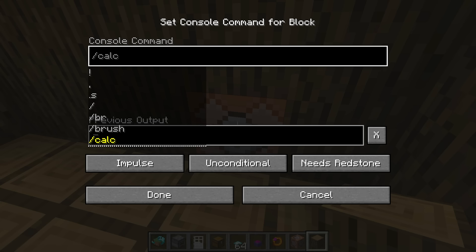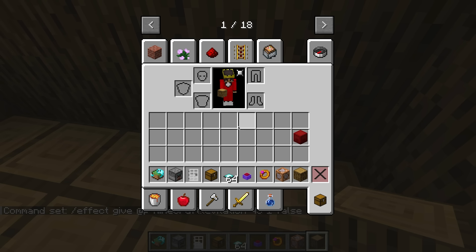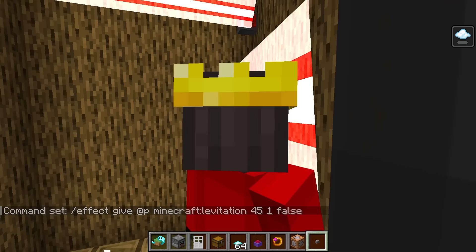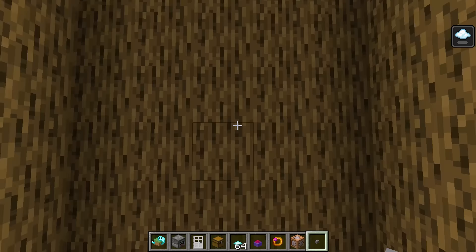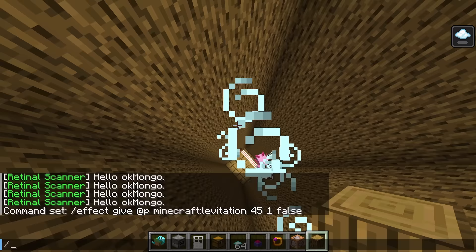How is that gonna work, Mongo? A command block can't fly! Well, I just put in a command, and all I need is a button. Whenever I press this button, I start to float! So am I! Whoever's floating up needs to make sure they avoid all the different lasers — it's gonna be super duper hard and really scary. Let's see if they can do it, Axie! But how do I stop going up? You need to drink some milk so all your effects go away!